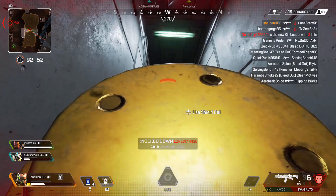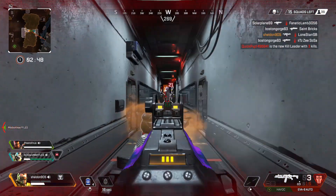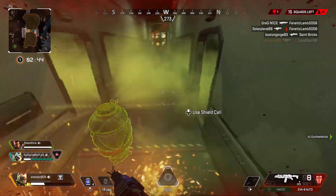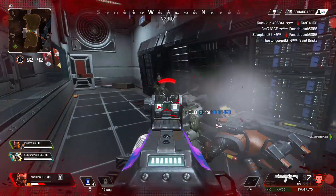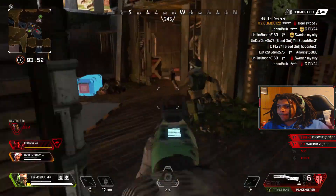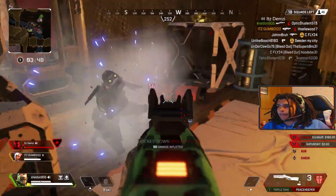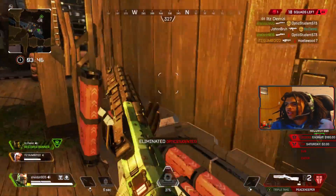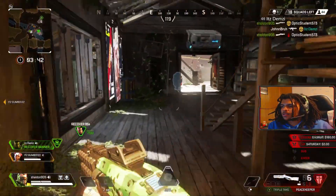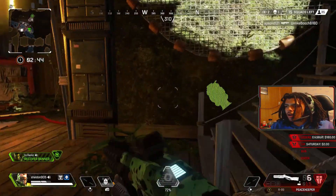For shotguns, the Eva-8 takes number one in my heart due to its consistency and range of fire. It can shoot quite far and landing headshots with the iron sight comes naturally for me. The Peacekeeper deserves a shout out but only with its attachments — without them it doesn't do the job I need. It does turn into a complete sniper-like weapon which is cool, but the Eva-8 is just more consistent for me on the battlefield.